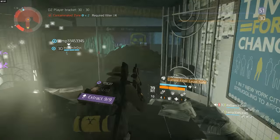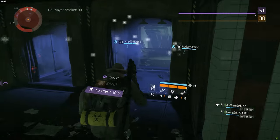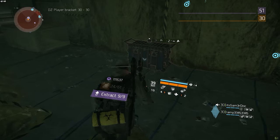Walk down the stairs, take a left, and then as soon as you can take a right through the decontamination chambers. Walk down the second stairs, go to the back end of the room, and the first chest should be right there under the staircase.